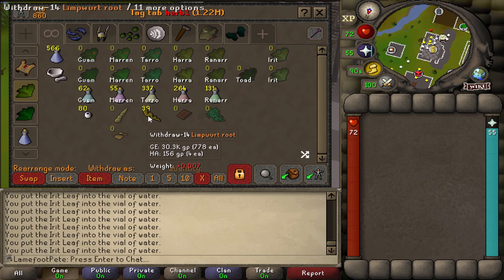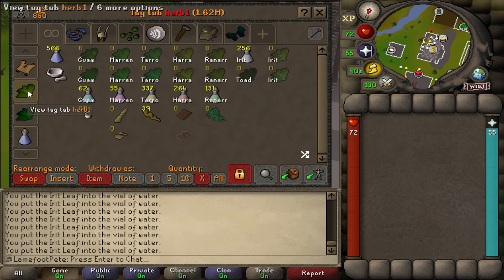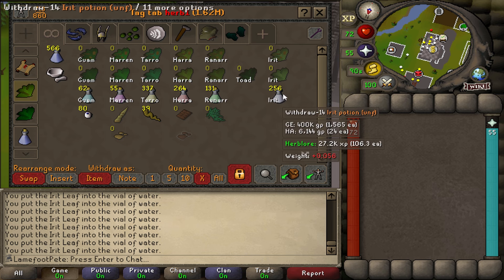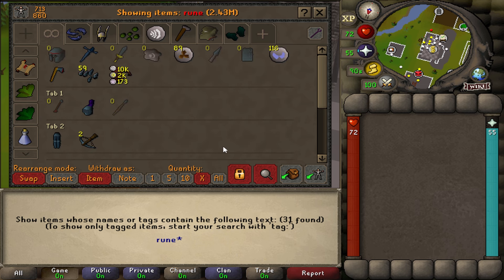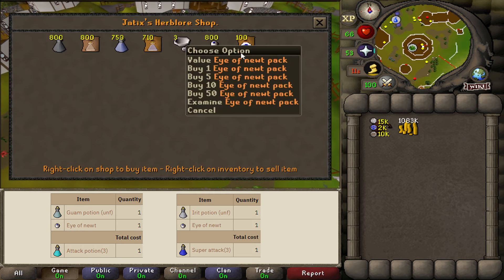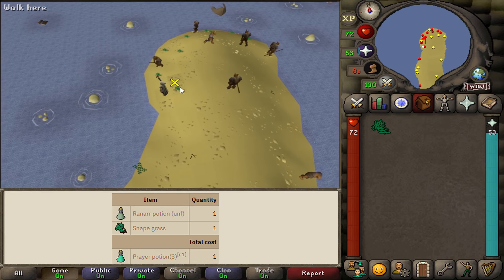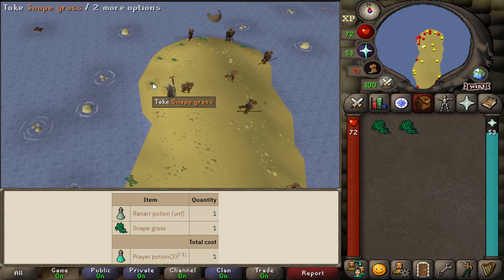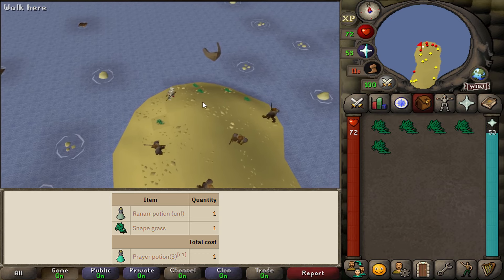My way of doing the Guardians of the Rift minigame with the Lunar Spellbook is working just fine. I was planning to continue with Desert Treasure 1 for the Ancient Spellbook because I can Barrage the Dust Devils, but the requirement for Death Runes — which is Mourning's End Part 2 — caught me kind of off guard. So today we're doing Mourning's End Part 2, and before that I'll do some fast Herblore levels. That means buying the Eyes of Newt for the Guam and Marrentill potions — for the Attack and Super Attack potions.